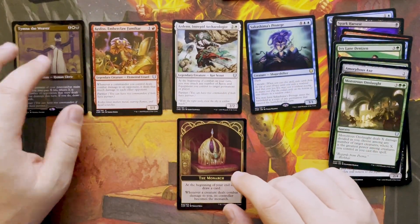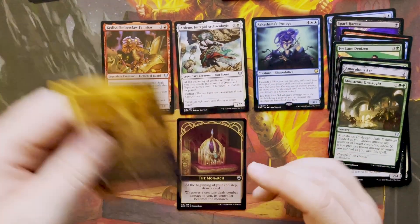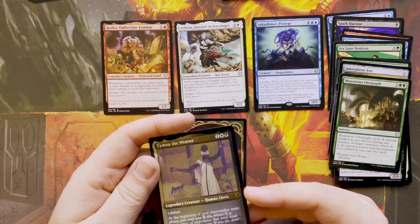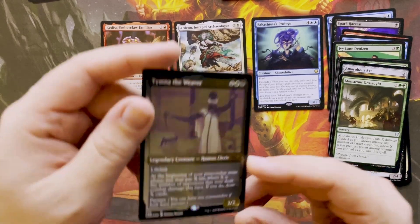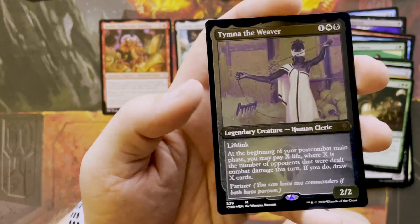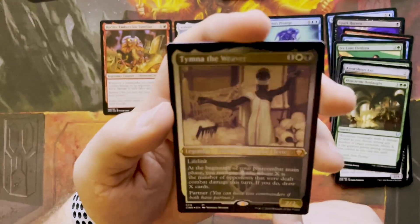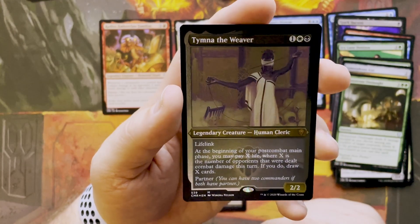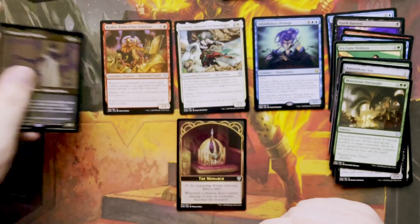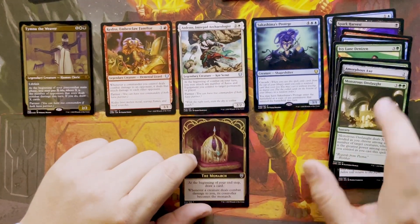So I got one, two, three legendary creatures. Actually, Timna is a mythic — it was a foil etched mythic, and it's hard to read. Janine filled me in. So if you skipped that part of the video, go back. I got a mythic and two uncommon legendaries in pack number two.